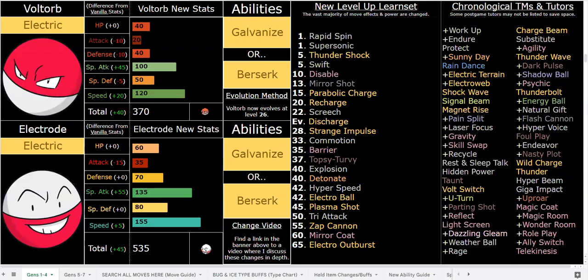What is good y'all? I've got some massive buffs for Electrode, a super funny, cool, and underrated Pokemon in my opinion. If this type of ROM hack interests you just at a first glance, make sure you check out the Google Sheet in the description because these buffs and changes are not meant to be looked at in a vacuum. The power levels in this hack are very high — all types of Pokemon have crazy strong buffs and crazy strong abilities.